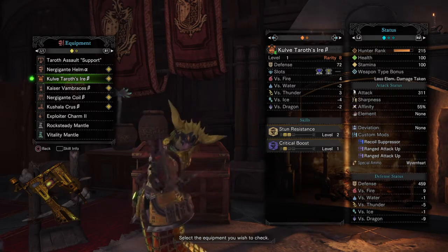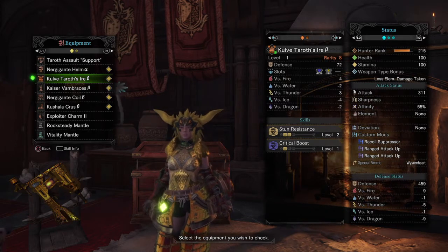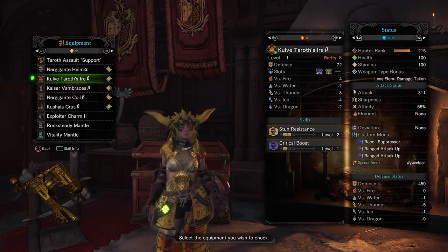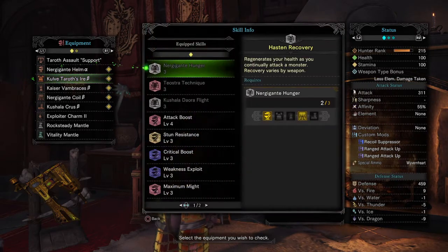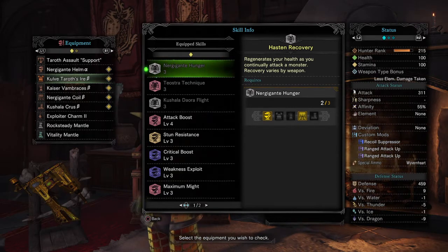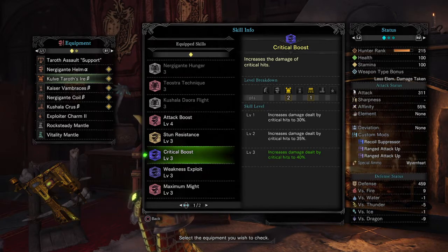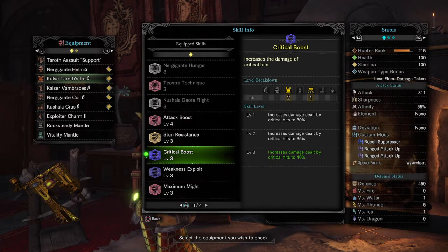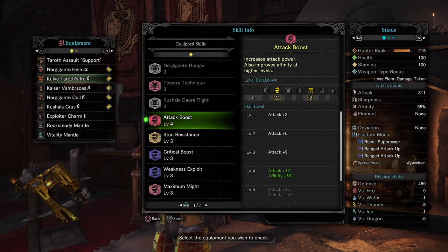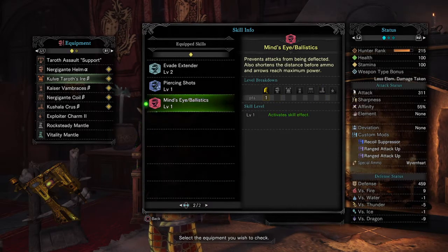Not only does it have about the same attack, same mods, and everything, but the build comes with stun resistance and a couple other skills. At first the build was only able to get Crit Boost 2 — now we've got Crit Boost 3, so it's automatically better. Lower attack boost, but that doesn't matter because we also make up for that by bumping Maximum Might from 2 to 3. Evade Extender, Piercing Shot, and Mind's Eye are still here.